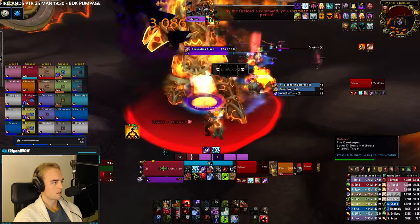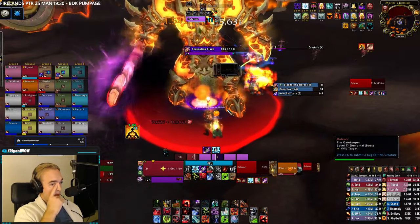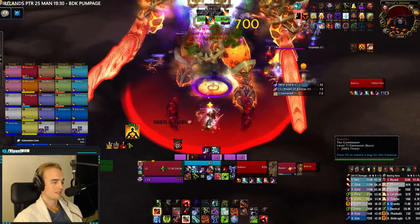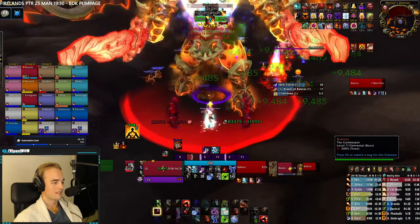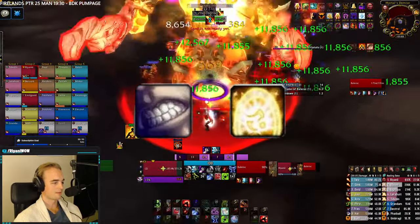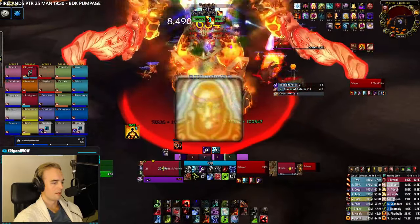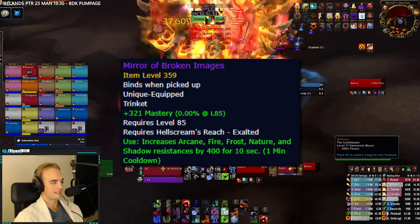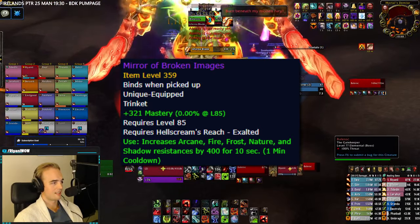With his low health pool and the high healing increase on the healers, he'll get topped off extremely quickly between strikes from Decimation Blade. Your main tank will need to rotate small defensives pretty much at all times. Do not be afraid of calling for cooldowns like Pain Suppression and Barrier during his normal auto-attack phase, and Aura Mastery during his Infernal Blade. Mirror of Broken Images on the main tank is pretty much a must, so go out and farm your dailies.